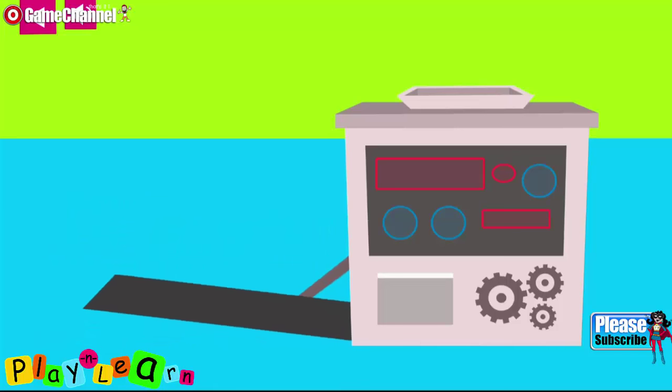Put the shapes into the machine that are needed to make this vehicle. Rhombus, circle, circle, oval. The blue trapezoid, yellow rhombus, red oval, and blue circles made a police car.